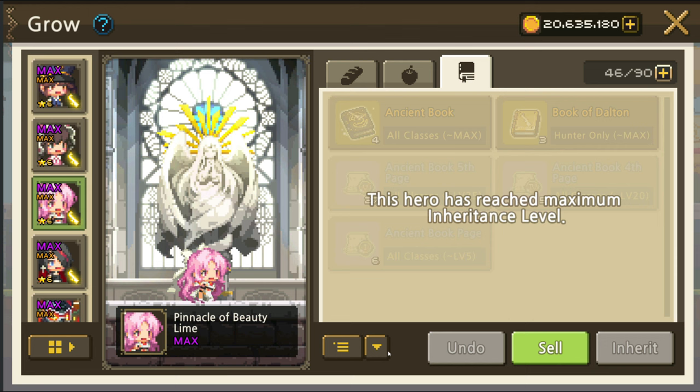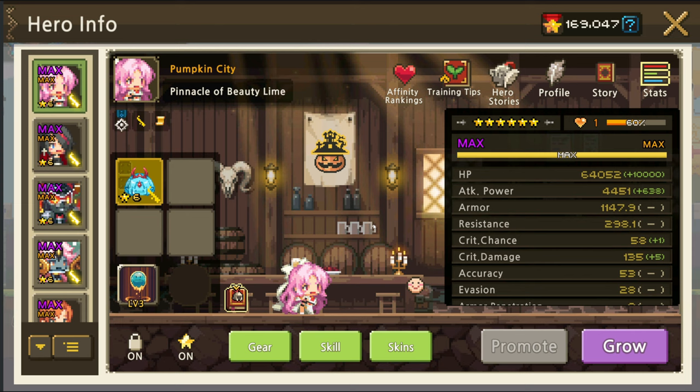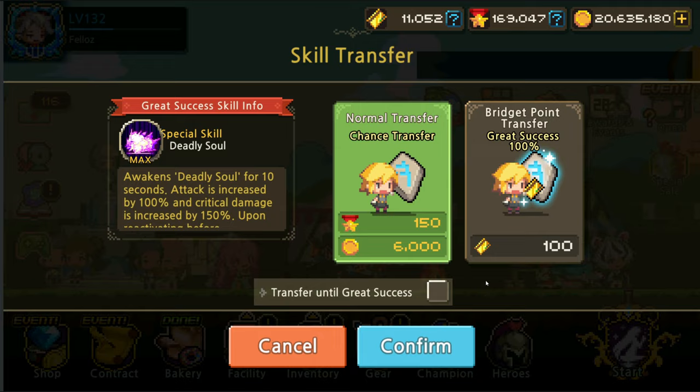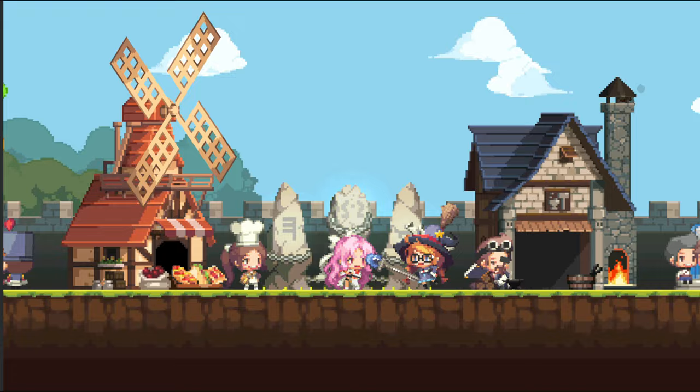All right, let's have a look at her stats real quick. She's maxed on the bread and the berries as well. Now we'll give her a skill — we will always give her the best skill, Deadly Soul, for the gunner of course — and we will go for Great.